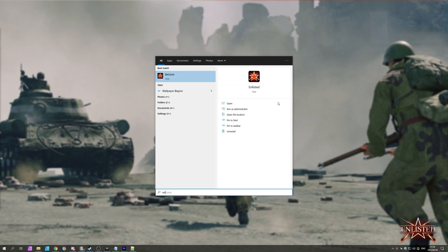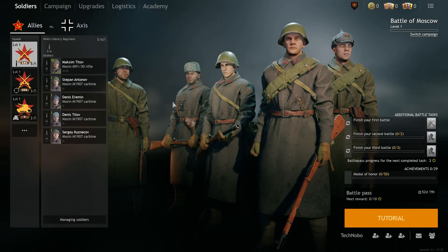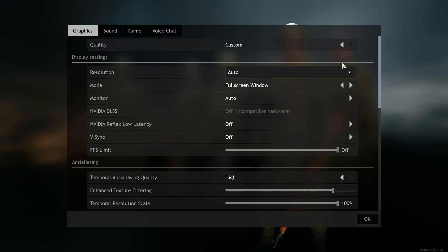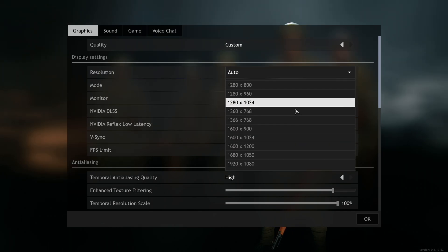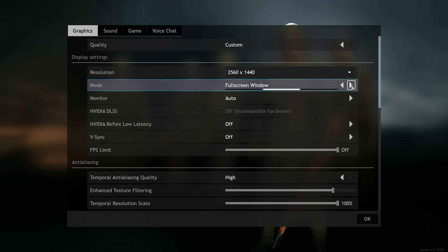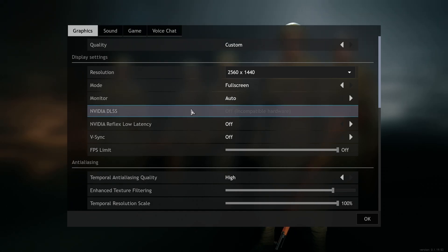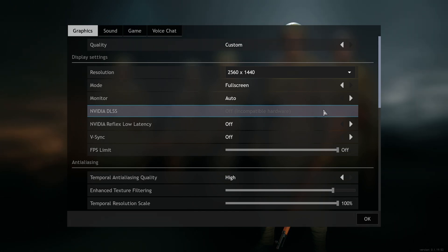Let's go ahead and fire up Enlisted. While the game is still in beta, most of these settings will cover the full release too. Head to the top right, click the options dropdown, then click options and head across to the graphics tab. At the very top, select custom quality, then let's start customizing, starting with display settings. Resolution should be set to auto or one that matches your actual display — in my case, 2560 by 1440. The mode should be set to full screen for the best performance. If you have an RTX 20 or 30 series graphics card, you'll be able to turn on NVIDIA DLSS for a huge performance boost, though it may cause a graphic fidelity hit if the setting is pushed too high.